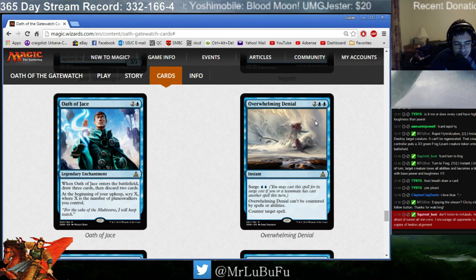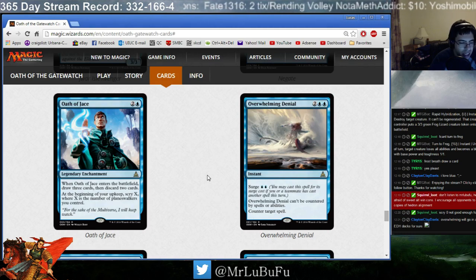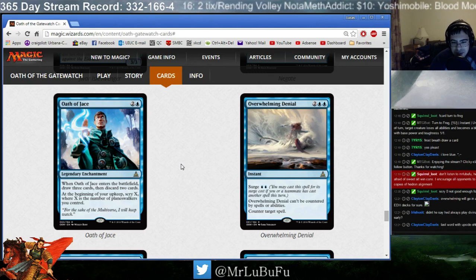Overwhelming Denial. It's not Dismiss — it's a little bit worse. Four mana counterspell. It's got Surge Blue Blue, which sometimes lets you just cast an uncounterable counterspell, which is awesome. But 4 mana counterspell is a lot worse than a 3 mana counterspell. You're not going to get the Surge a lot — you have to cast a spell and then cast Overwhelming Denial. Overwhelming Denial is fine. It's playable.